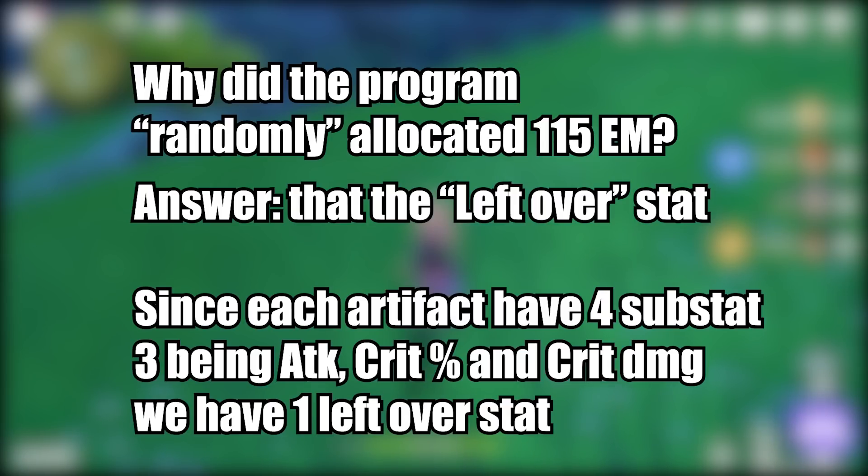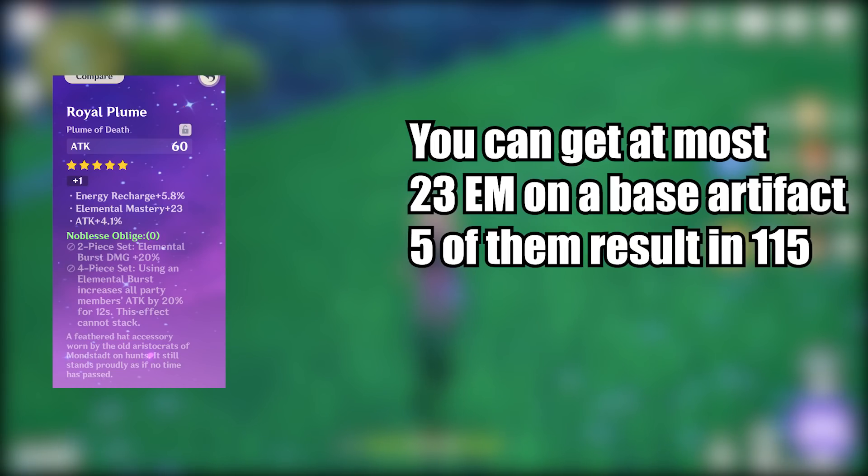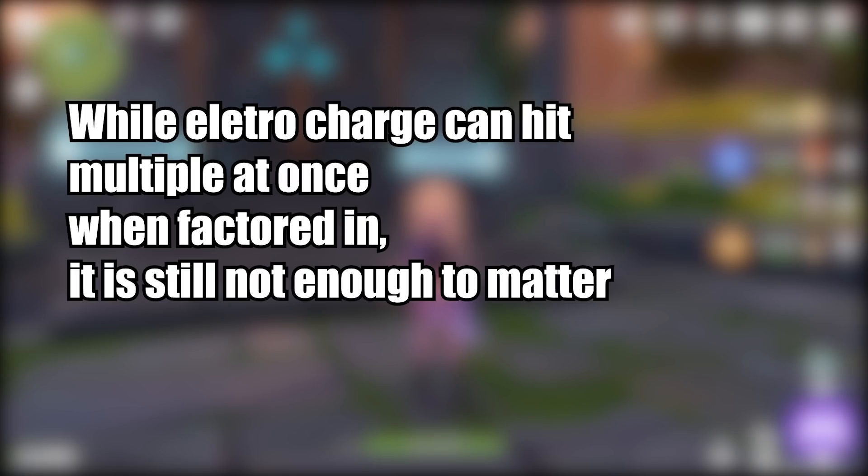You might wonder why there's 100 elemental mastery in the optimal build. The reason is it's just the leftover stat from substats. In Genshin Impact we have four substat lines per artifact, and ideally the top three lines are attack, crit rate, and crit damage. For the fourth line we can really only choose between flat attack or elemental mastery as a damage increase. Flat attack is very bad, so the program chose elemental mastery. The highest EM base per artifact substat is 23, and with five artifacts that gives 115 elemental mastery by default.